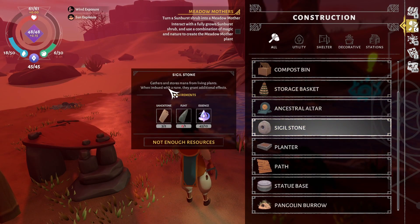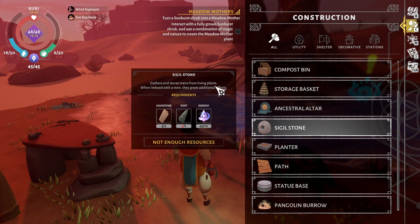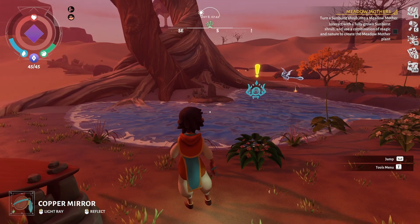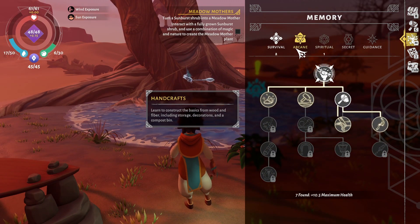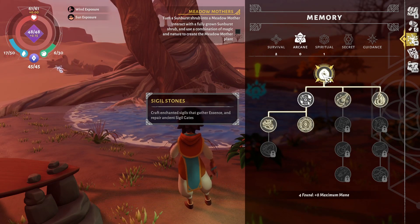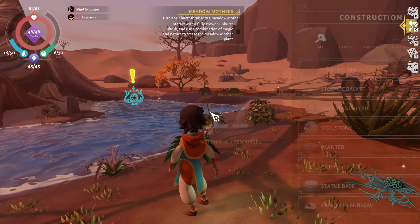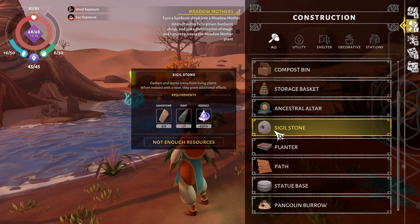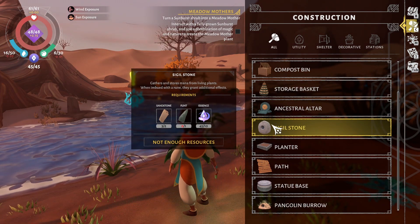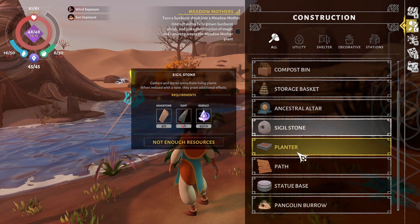Sigilstone gathers and stores mana from living plants. When imbued with a rune, they grant additional effects. Interesting — I don't know what those were, but they were part of the memory thing that we unlocked, I believe, under arcane. Crafted together, they repair a Sigil gate. So what I think I'm understanding is that we need to craft these in order to restore those gates, so it might be good to have a couple of those on hand at all times.